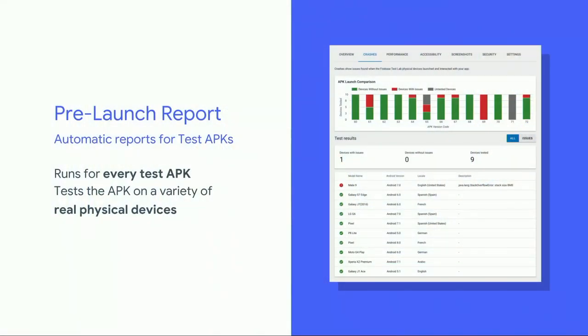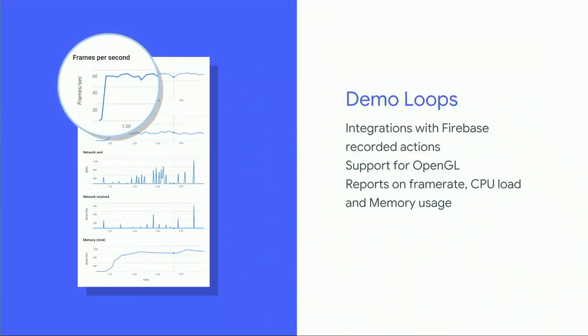Pre-launch reports can help developers iron out quality and performance issues prior to launch. Whenever a test APK is uploaded, a non-deterministic bot will crawl your game whilst running on a real physical device in one of our test labs. 90% of developers don't push to production if the report shows issues. Demo loops goes even further: record and upload a game demo loop using Firebase Test Lab and receive a PLR report on crash and performance metrics, including all-important frames per second, allowing you to discover rendering issues even faster and launch with greater confidence.